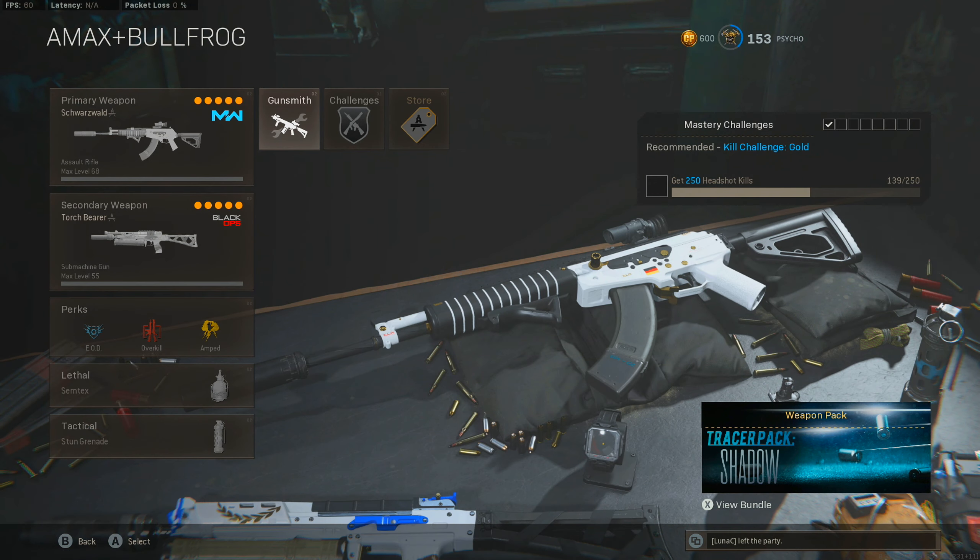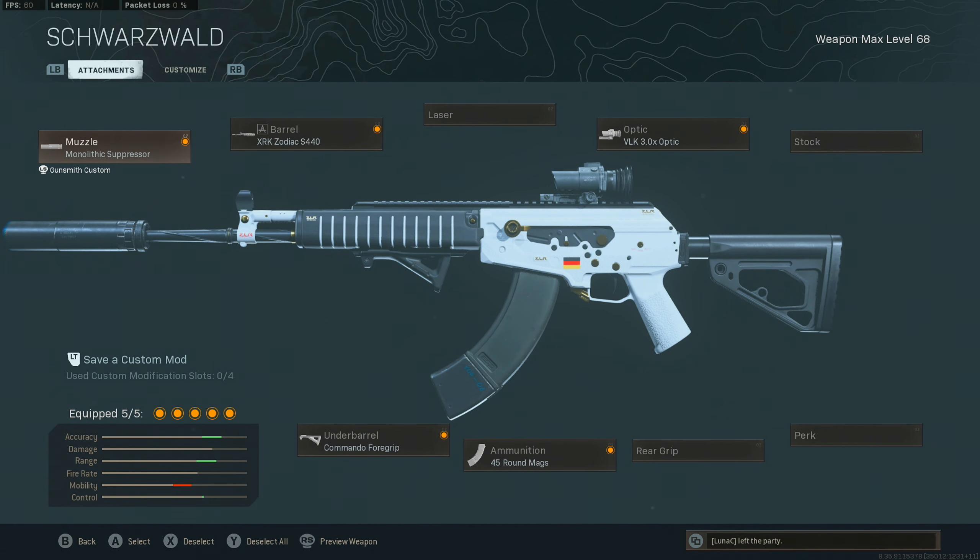Here is the class setup for the gameplay you just watched. For the AMAX we use the Monolithic Suppressor, the Zodiac barrel, the Commando Foregrip, the 45 round mags, and the VLK optic. This is pretty much the meta build for the AMAX at the moment.